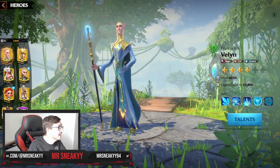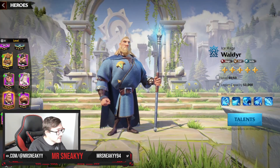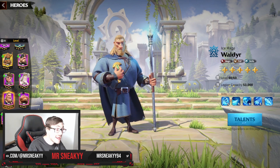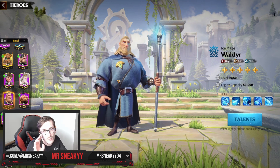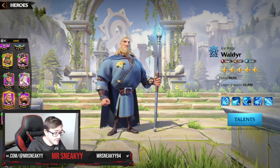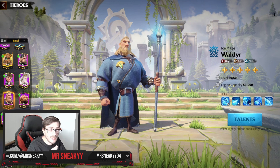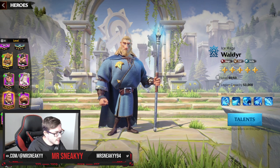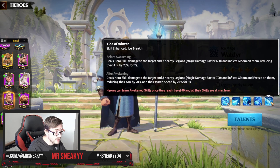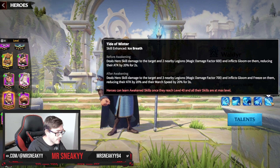If you don't have Lilia, then you'd be bringing Valen and Wild Deer as your primary setup. And if you have an awakened Wild Deer as well as an awakened Valen — both ice boys fully kitted out — you're going to want Wild Deer as primary, and I'll explain why.